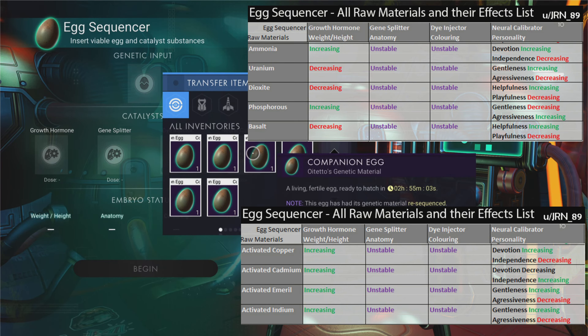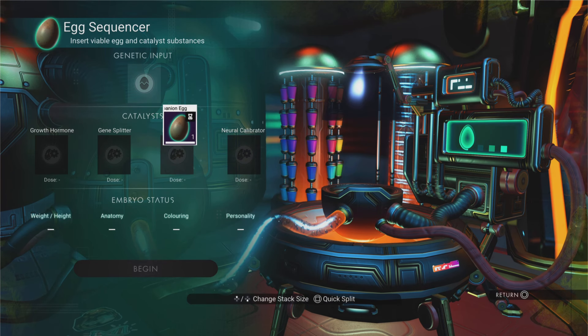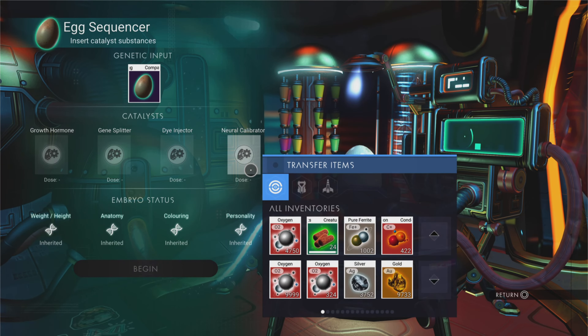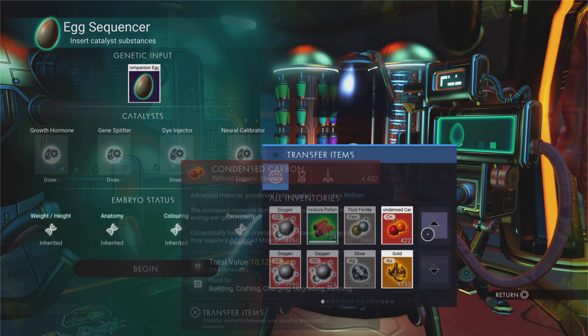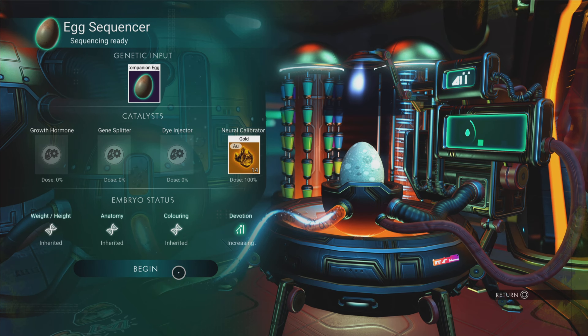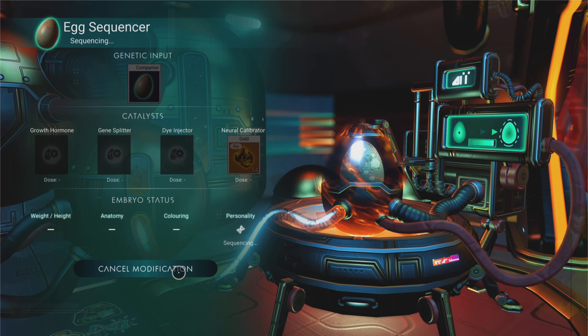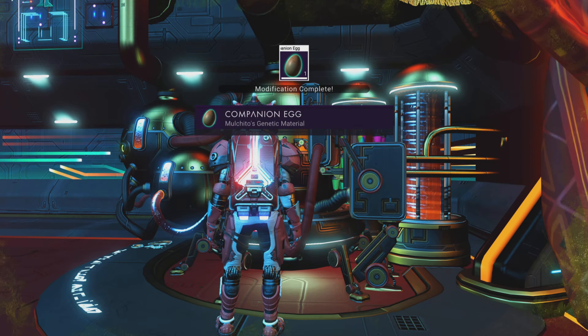So I'm going to pick up Mulchato's egg — it's always the freaking last one. Let's chuck that into the egg machine, the egg sequencer. It's the neural calibration. You can see there that devotion is going to be going up. We're going to do the devotion first, then we're going to do the aggression second.